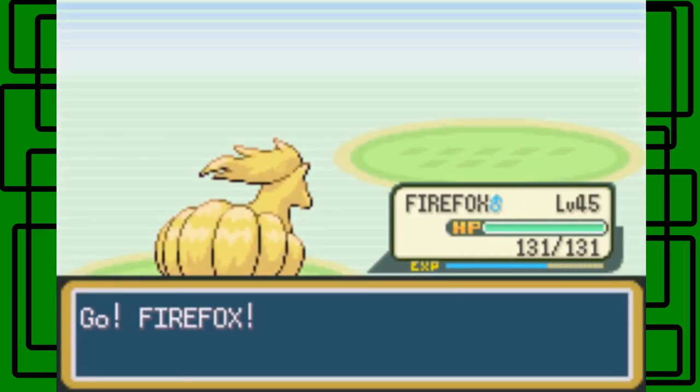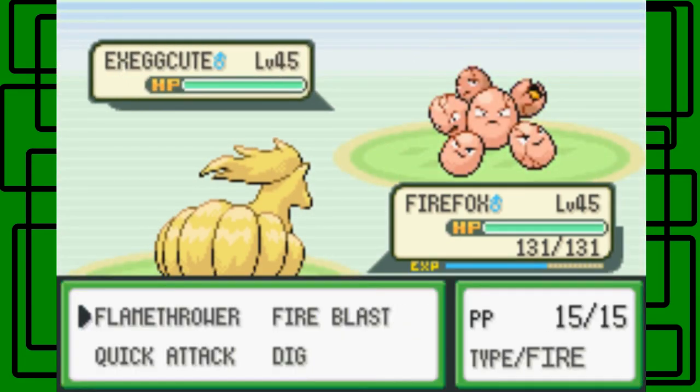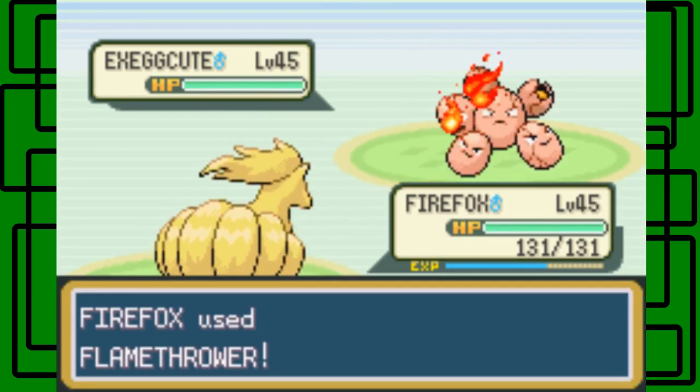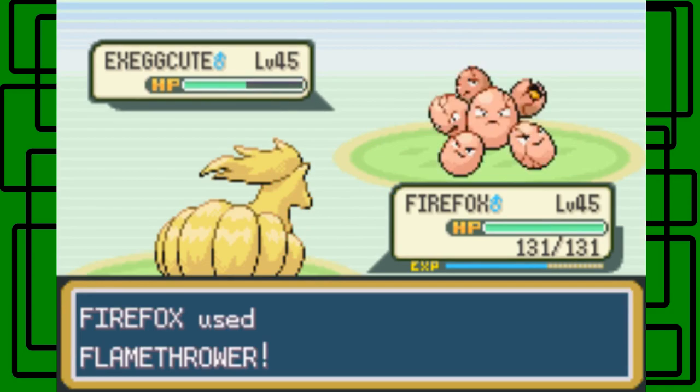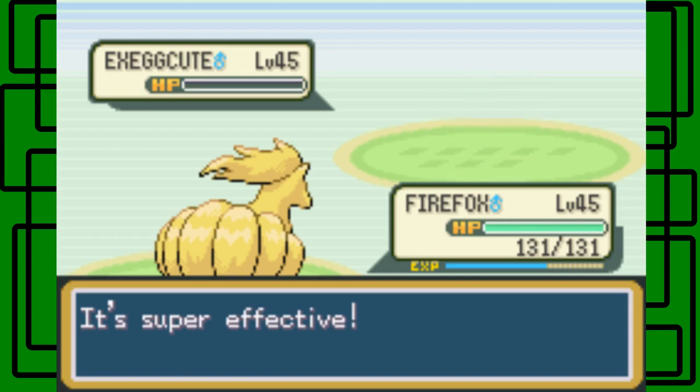That's awesome. We're having pretty good luck — half his team is gone and he hasn't fainted one of my Pokemon yet. Let's go to Firefox and use Flamethrower. I don't want to miss and give Exeggutor an opportunity to attack. We one-shot the Exeggutor at level 45.